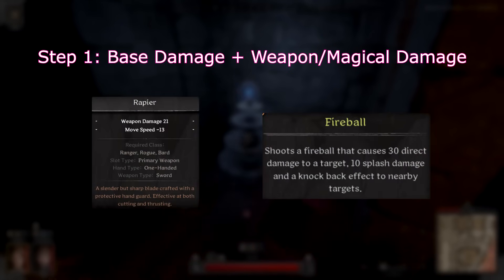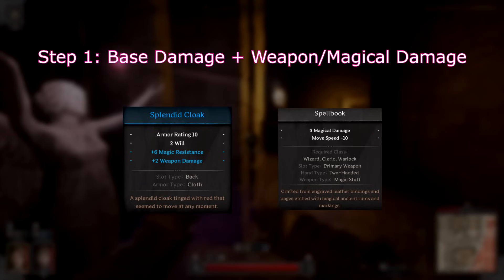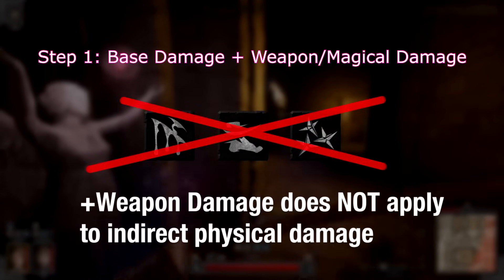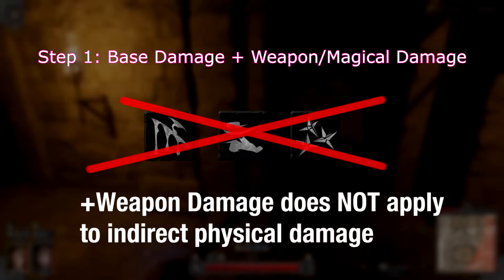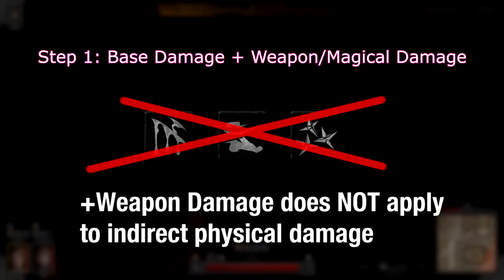We start off with our base damage, which is the value shown on a weapon, skill, or spell. Added to this is any instance of weapon damage or magical damage on gear. Right off the bat, there is an exception: for instances of physical damage that are not direct weapon attacks, weapon damage does not apply. This means that things like Achilles Strike, Rupture, Caltrops, and so on will not benefit from weapon damage bonuses on your gear.